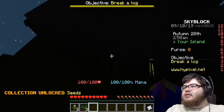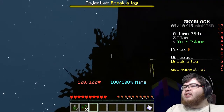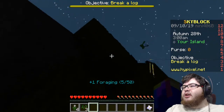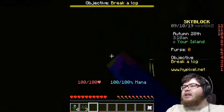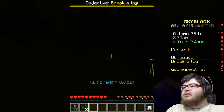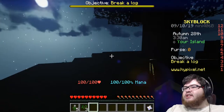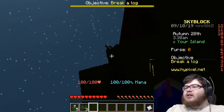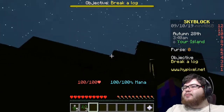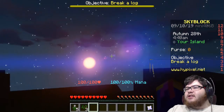Collection unlocked: seeds. Okay, that's cool. That's still hard to see out here. Oh man. Alright, it's getting close to daytime. Well, it's taking forever. I think I got rid of all the plants. Yep, looks like it. Now I just wait for daytime. Hey, there's the sun — it's starting to rise. Woo!